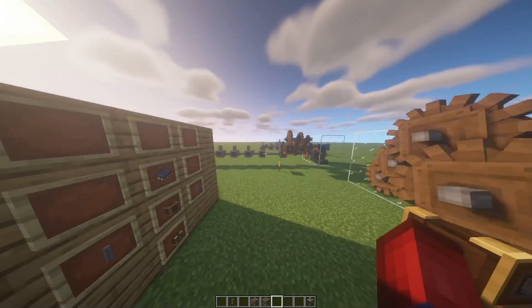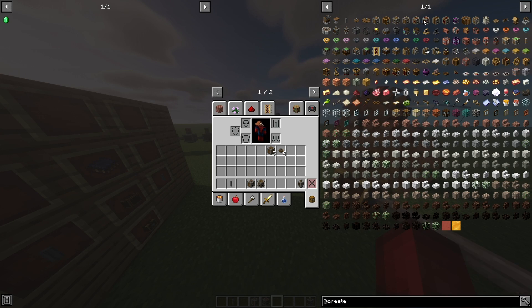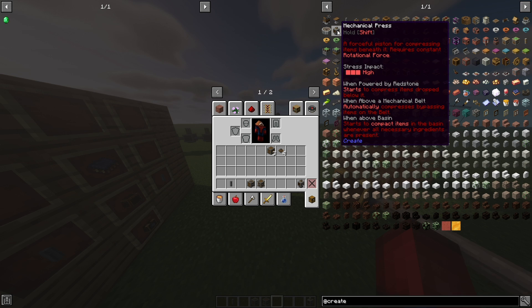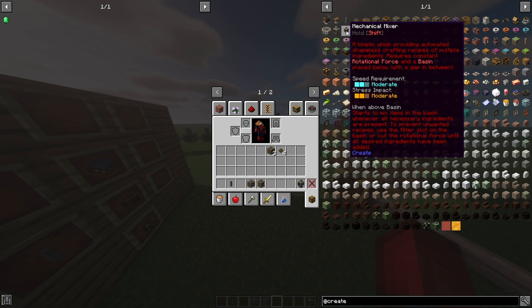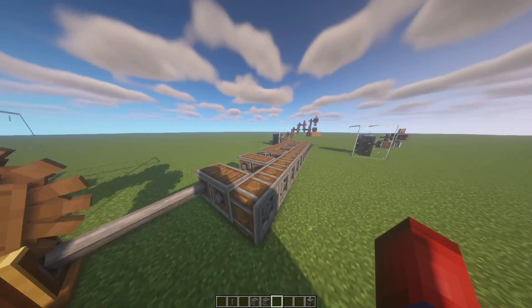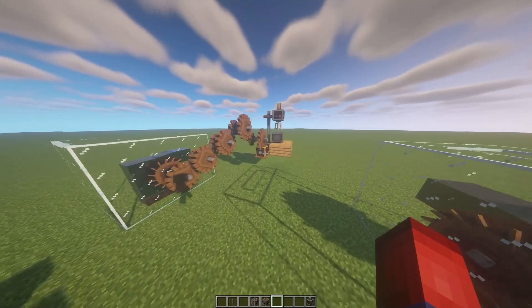A lot of these machines — to see if speed matters or not — you can simply just look at them by holding shift. You can see on whether speed matters. So you can see a mechanical press: all it cares about is stress, it doesn't have a speed requirement. Versus if I find a mechanical mixer, you can see the speed requirement is moderate — so it needs at least moderate speed in order to work. So that's something to keep in mind. Let's go ahead and move on to the next machines.